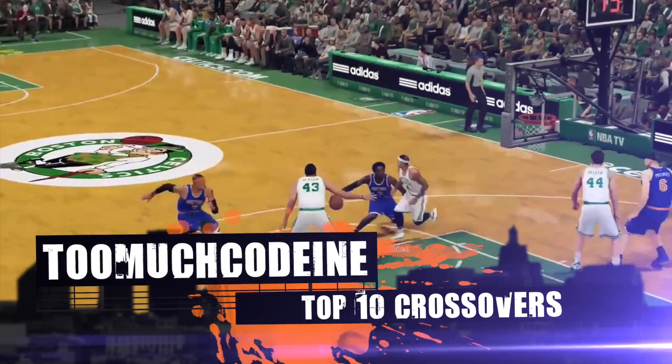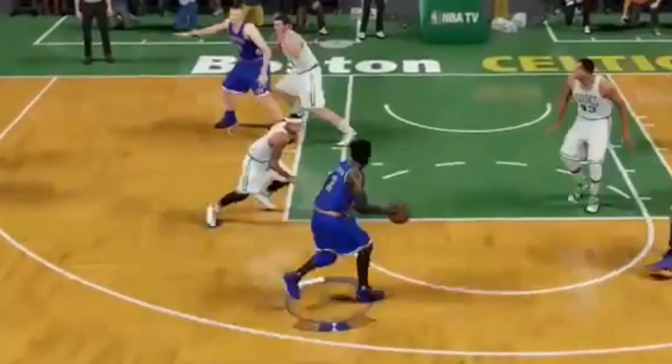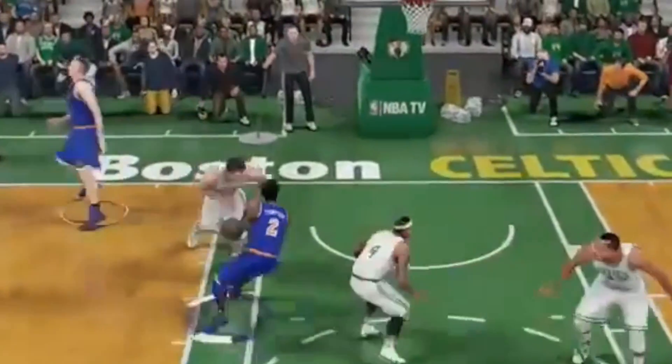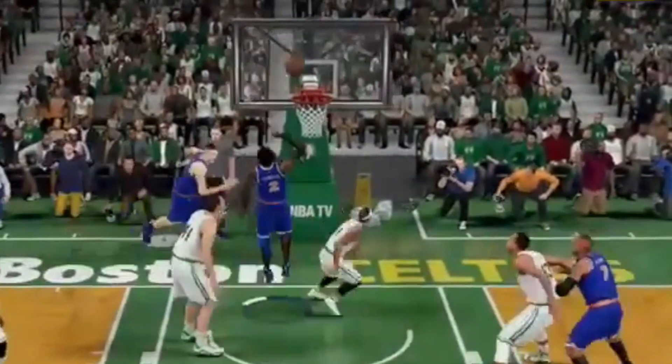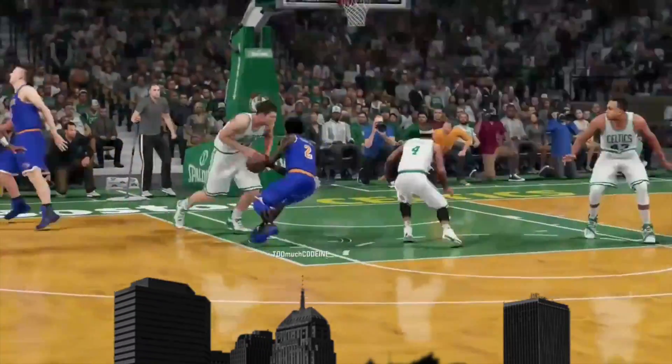At number 7, Too Much Codeine. Take a look at this — it's a spin move, deadly crossover on Isaiah Thomas, finishes with the right-hand layup. Look at that. That was a beautiful combination.